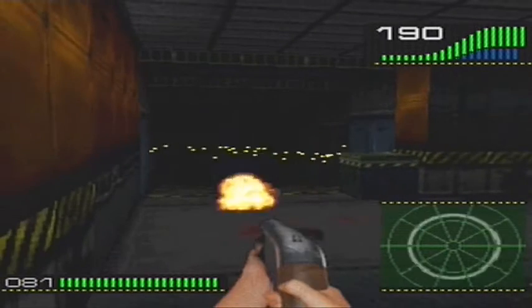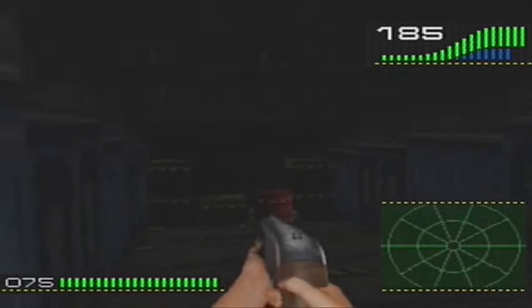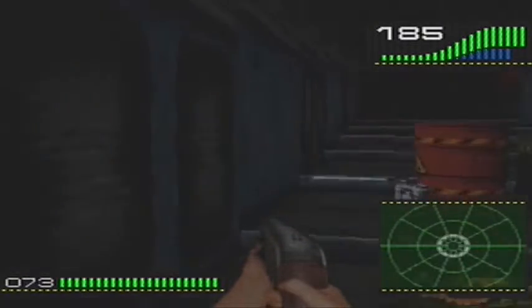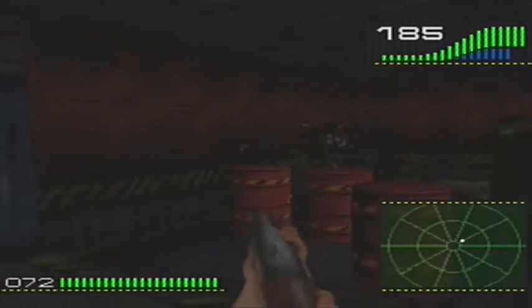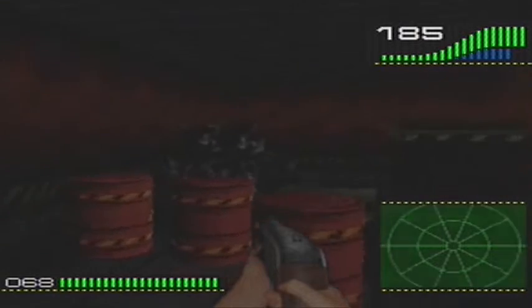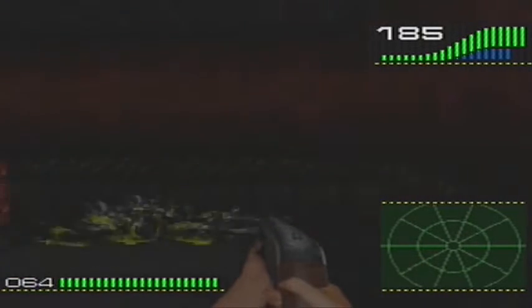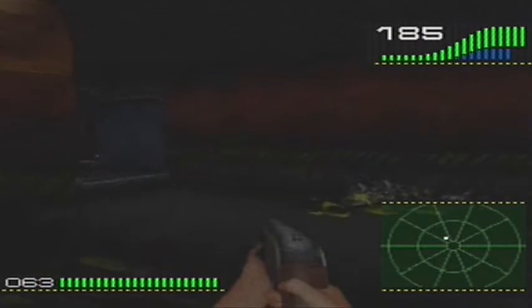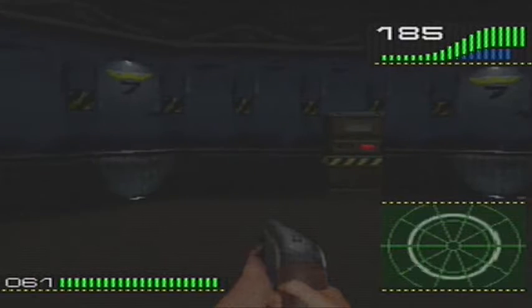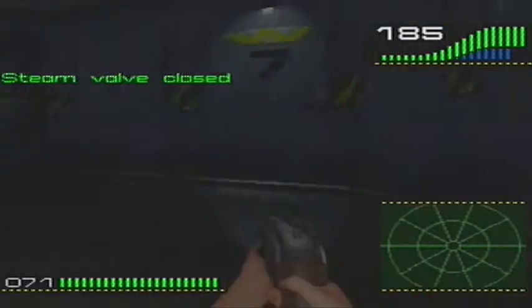It's got to be a Xenomorph there. Let's just get rid of these bloody crates. I'm really trying to aim for that barrel but it's not hitting the mark. For whatever reason the barrels are not blowing up — I guess you've got to be dead on. You'd think using real-world physics I'd be able to hit that barrel no problem, but this is a video game. There we are — I've closed the steam valves.